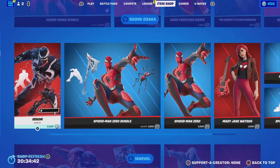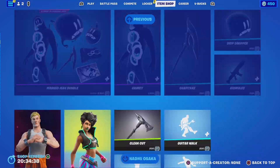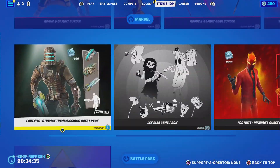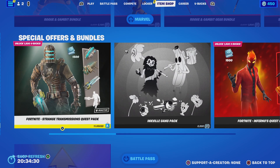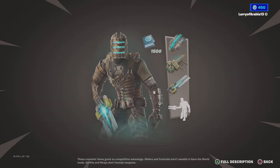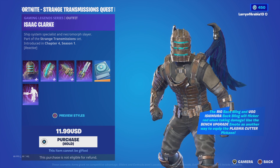If you go from the very top of the item shop menu, you go all the way down to the bottom — they have a ton of skins, which is pretty crazy. The Fortnite Strange Transmissions quest pack, you click on it right there, it's only 12 dollars, which is not that bad compared to like 15 or 20 for other stuff. It comes with four items: the back bling, the plasma cutter, and another harvesting tool.